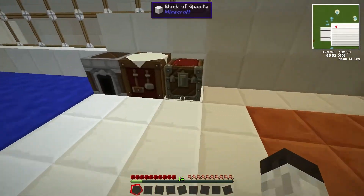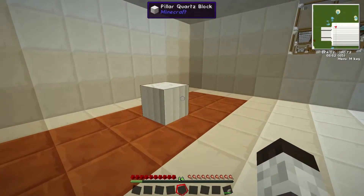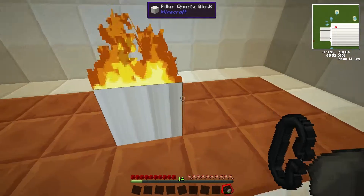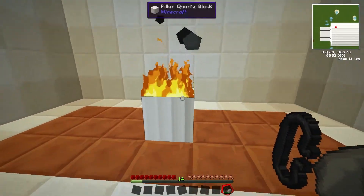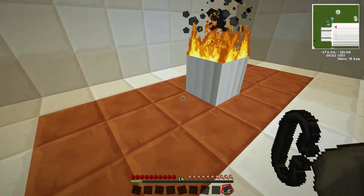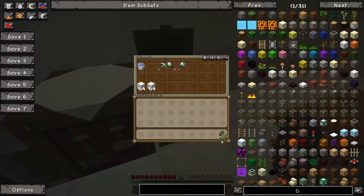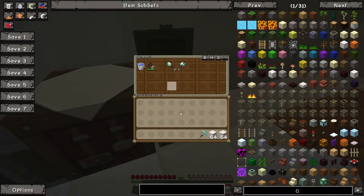So let's get started. Here we have flint and steel and a pillar quartz block, so let's set it on fire. As you can see, it is accepting fire when you light it, but it will not spread it around. This is the usual test we apply when we test things here in the laboratory — some items refuse to catch fire and others do not.